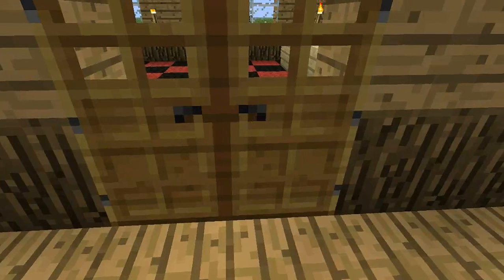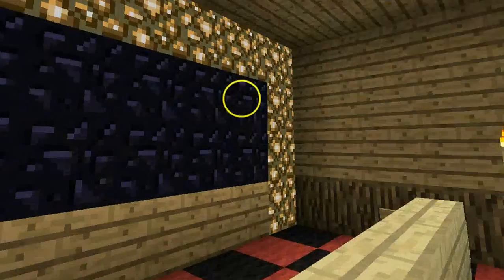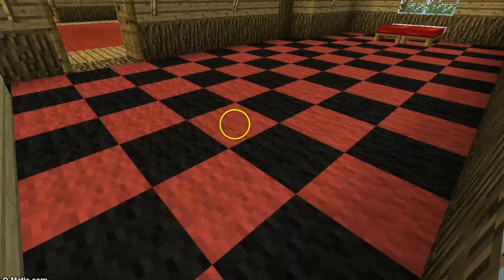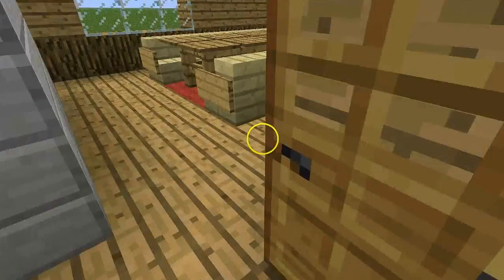I made this Minecraft mansion and it's really good. I've got my bedroom with a TV and a checkered floor — red and black — and I've got a bed.